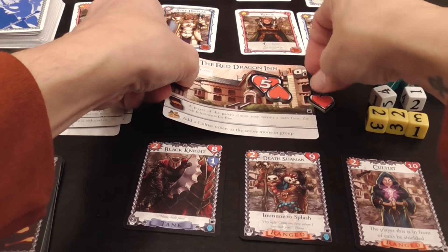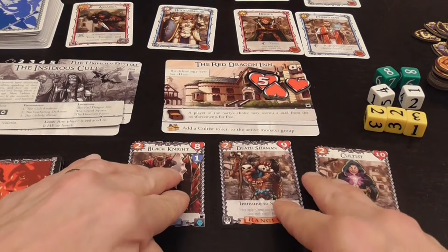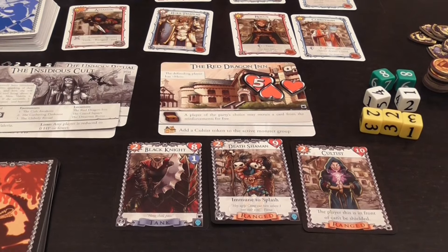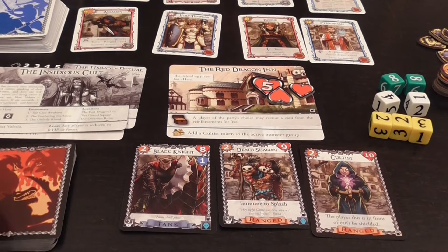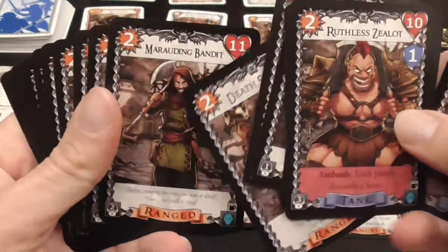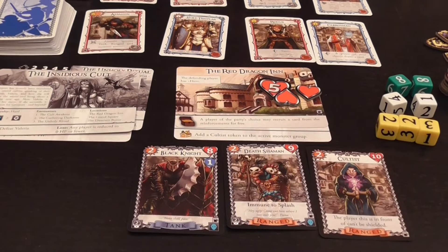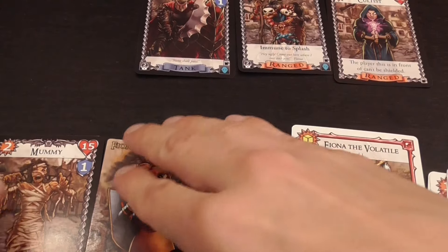You slide the setup for the round under the location so that only the bottom line is visible, because that indicates the penalty the players have to pay if the location is destroyed. There will be a certain number of monsters next to the location and they will attack it, reducing its strength. Different scenarios will have different decks of monsters, as indicated by the symbol at the bottom.